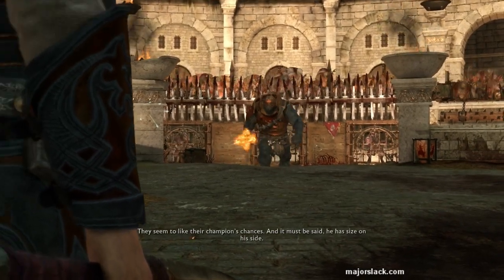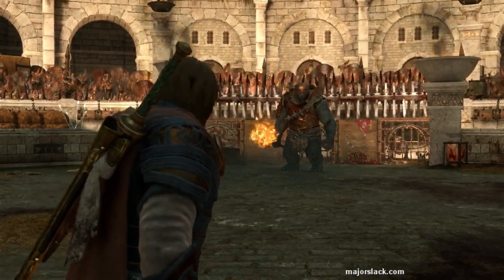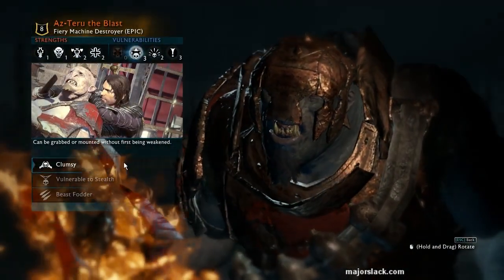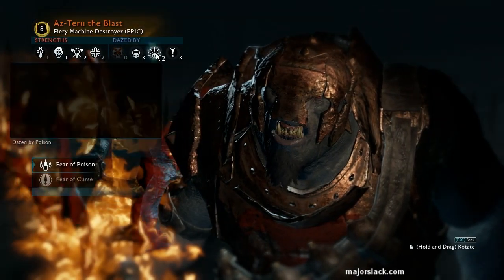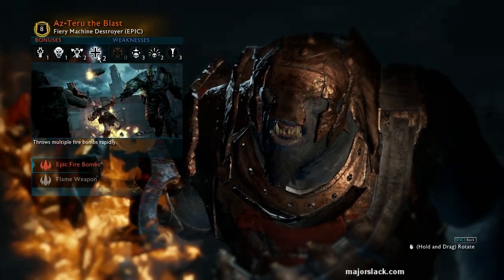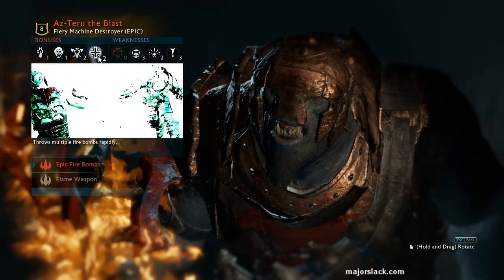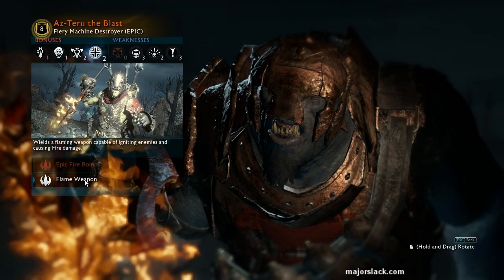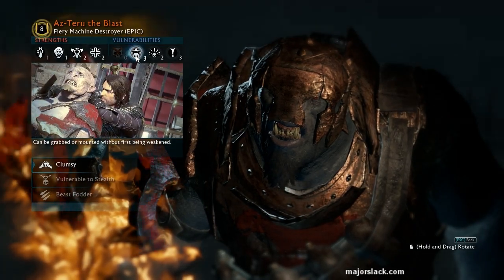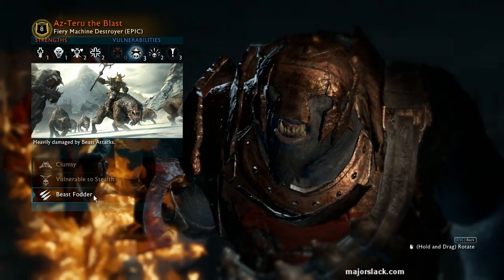Okay, here we go — the arena, the War Troll captain. Like I was saying: Freeze Pin, headshot, Freeze Pin. In retrospect I'll probably do a Freeze Pin then two headshots, then another Freeze Pin. This guy is vulnerable to stealth, and he has a fear of poison and curse — but that's not going to help because you won't have a curse weapon. He does have epic fire bombs and a flame weapon, so you've got to take this guy down hard and fast. You've got to control the fight the entire way. So: Freeze Pin, headshot, headshot, Freeze Pin, headshot, headshot.